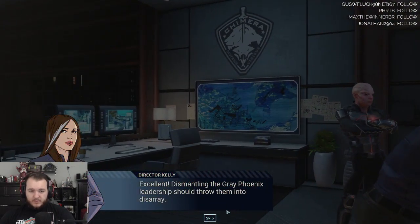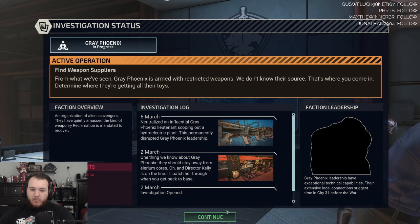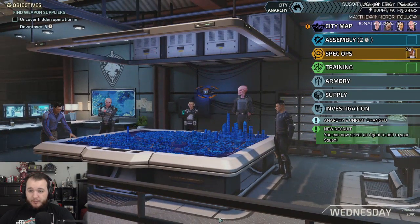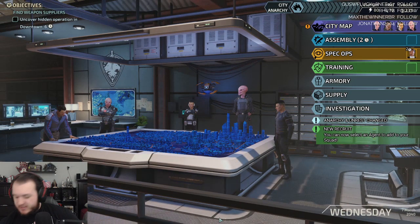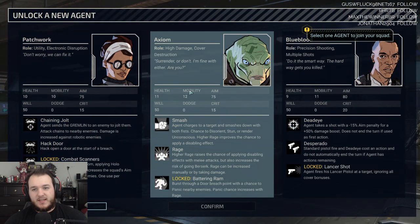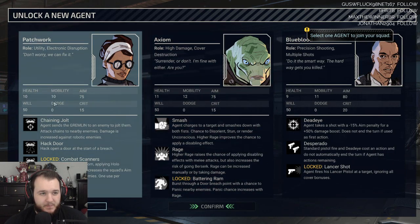Excellent. Dismantling the Gray Phoenix leadership should throw them into disarray. Okay, now select a new agent for the squad. Nice. Let's see. We don't get it — it's new people.